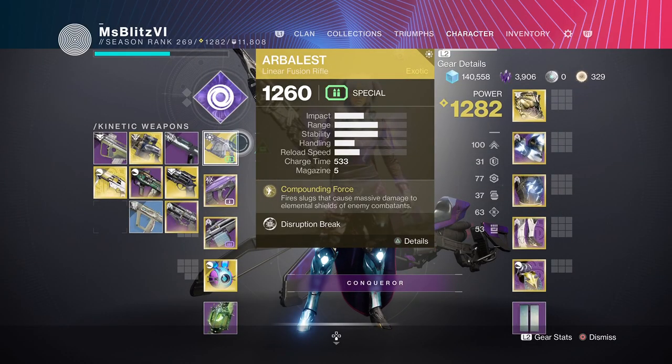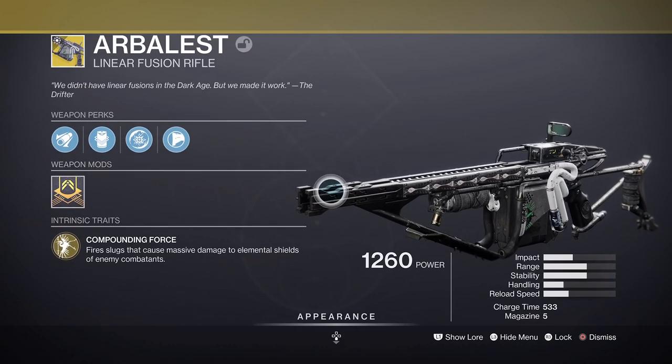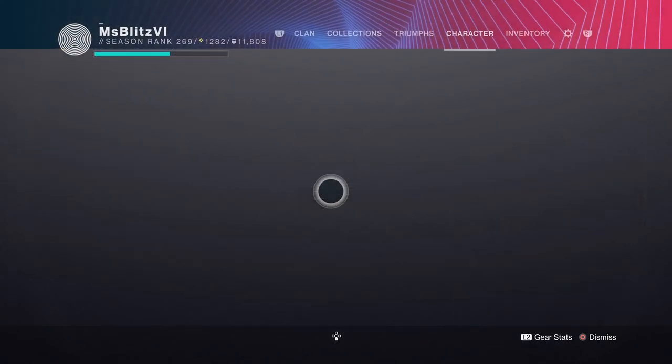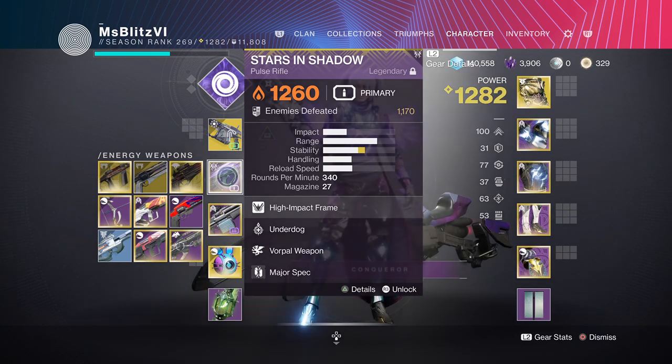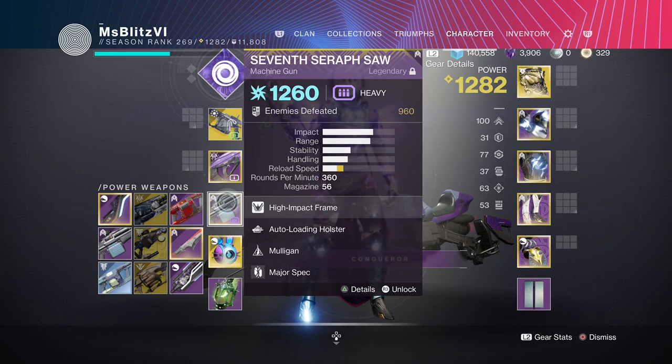For my kinetic weapon, I'll be using the Arbalest Linear Fusion Rifle. Next, I'll be using the Stars and Shadow Pulse Rifle. For my heavy, I'll be using the 7 Seraph Soh Machine Gun.